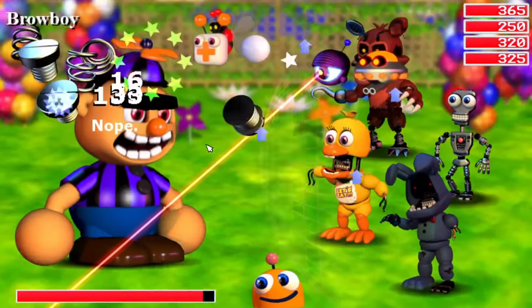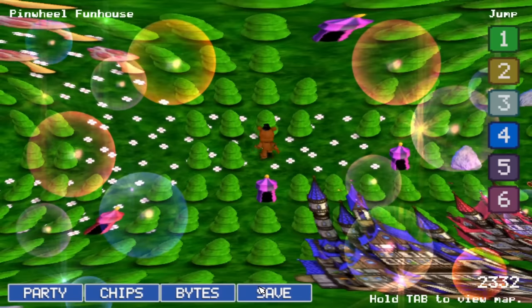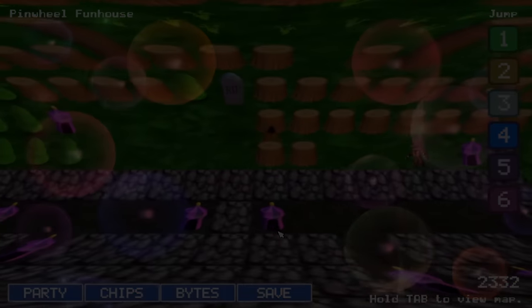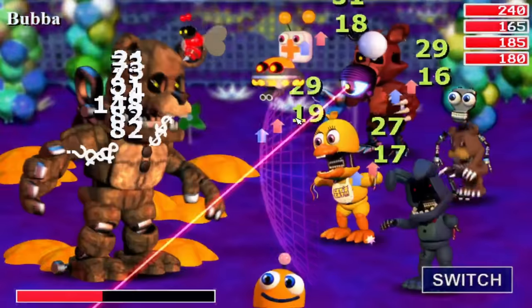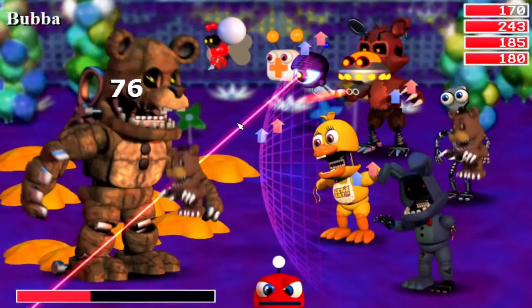This boss fight was way easier than I expected. Sure, things were bad, but he went down rather quickly. Heading into Pinwheel Funhouse with the spirits of our fallen party members behind me, I fought the next boss, Bubba. Though I knew he could easily spell demise for our team, my plan of spamming Endo's armor and power buff abilities made it slightly harder for Bubba to take us down.